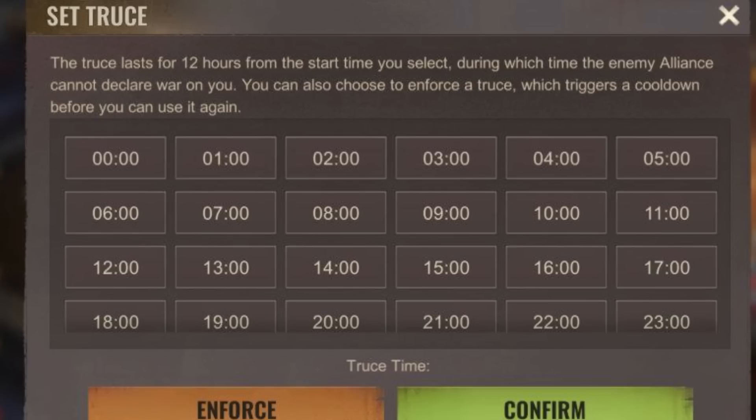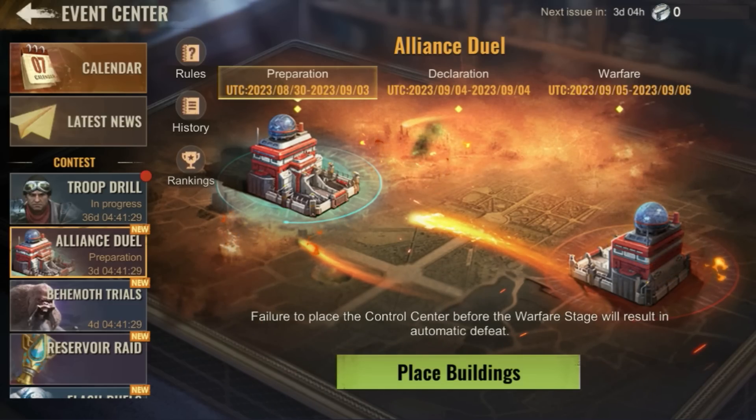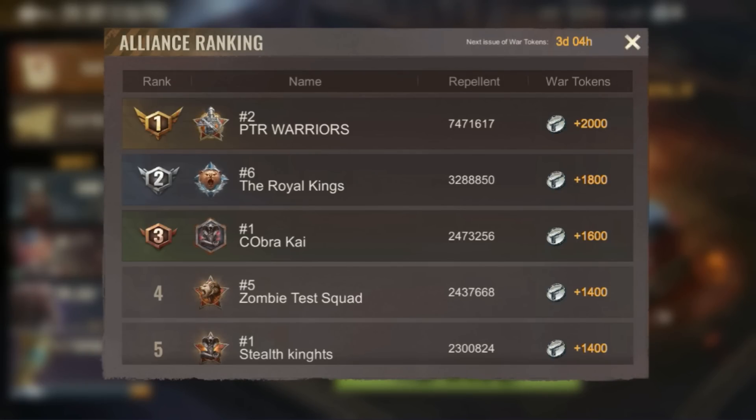Once you use the Enforce Truce option, it will go on cooldown and the enemy cannot fight you. Finally, the War Tokens — these are the tokens you use to declare war against your rival or enemy. You receive these tokens every Monday, and the amount is based on your rankings and how powerful your alliance is.